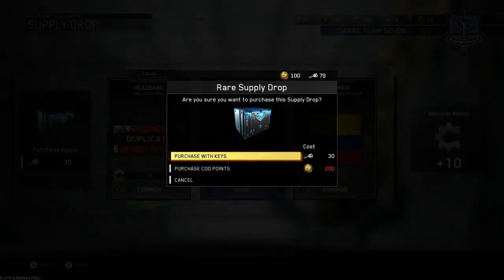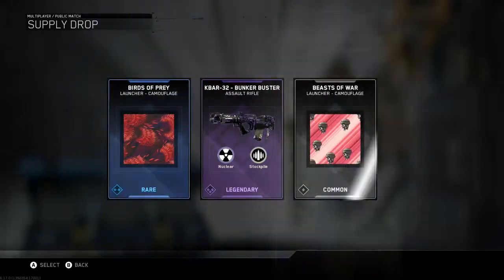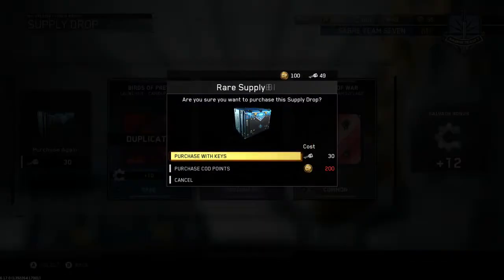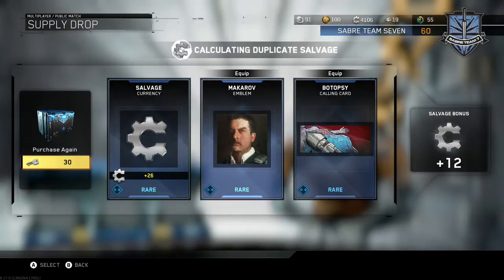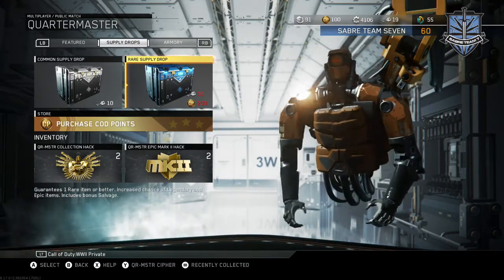Now I do have 79 keys, let's go ahead and spend those. That'll give us two. We got the K-Bar 32 Bunker Buster — I already got it, or I would be happy. Birds of Prey, Beasts of War. Salvage — I can't pronounce those. All right, so that's it for the supply drops.